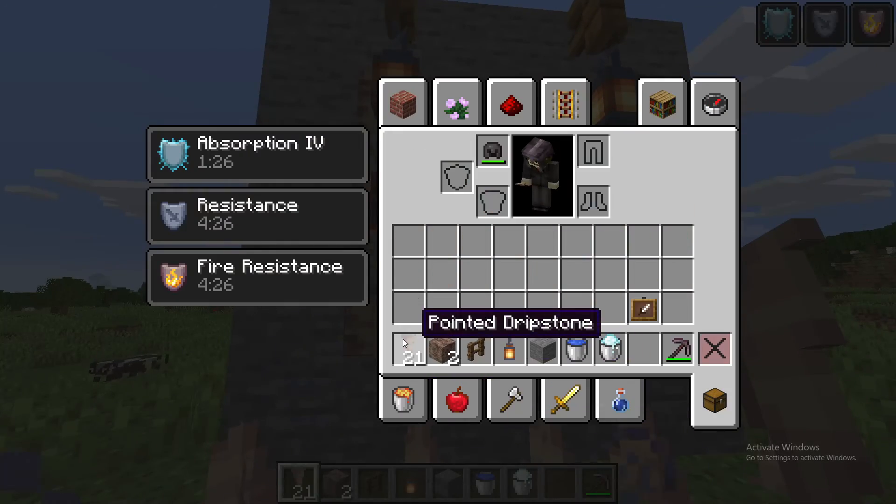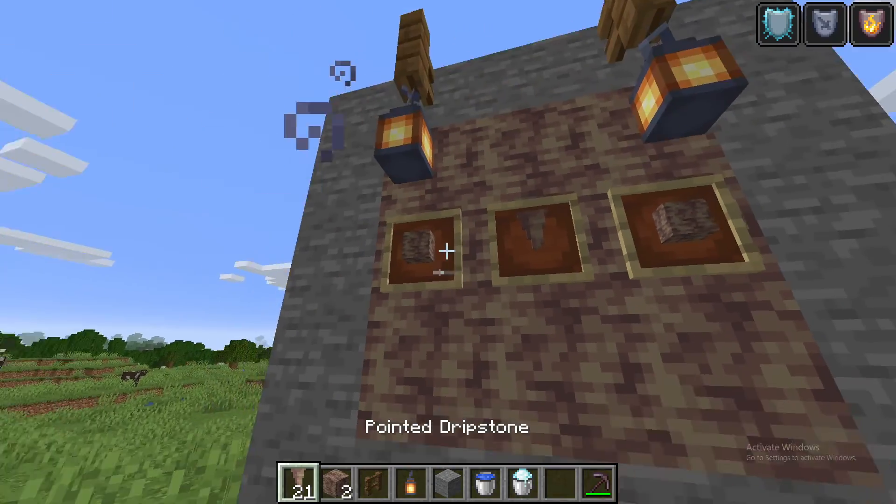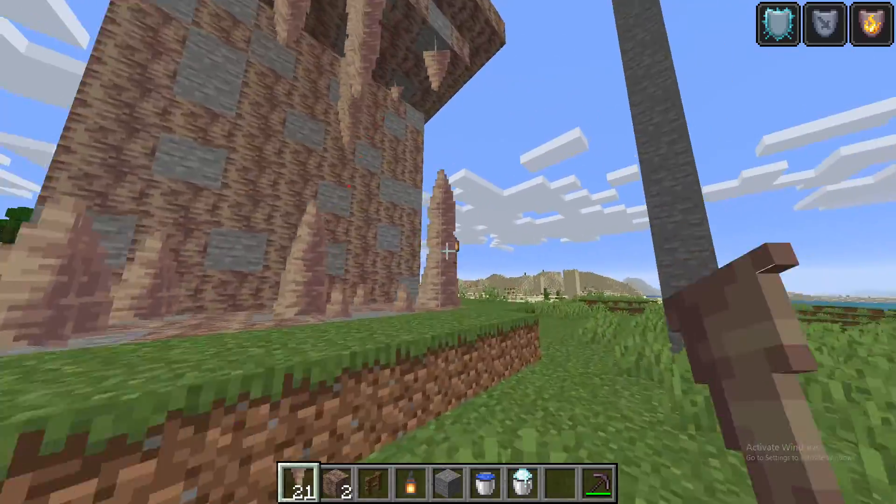They added two things: the pointed dripstone and the dripstone block. This is the dripstone block, that's pointed dripstone, that's also pointed dripstone.